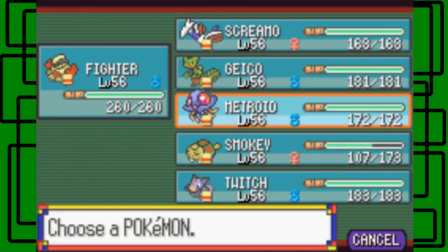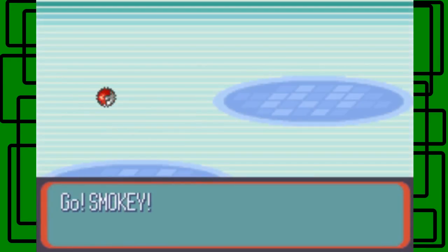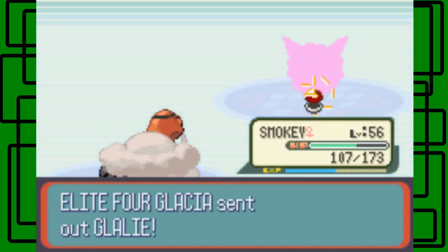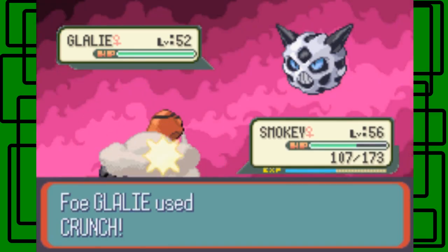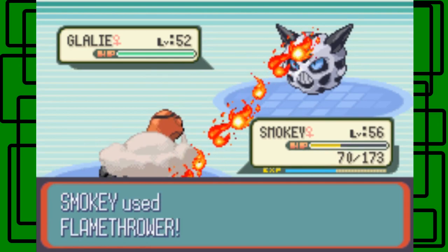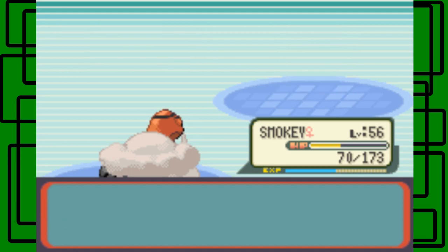Next is a Glalie. Let's switch back to Smokey and see if Smokey can take out this Glalie — like taking out the trash! This Glalie is level 52 and female. Let's go for the Flamethrower. It uses Crunch on Smokey again, but it shouldn't do that much. Yeah, we take it out in one hit. Awesome.